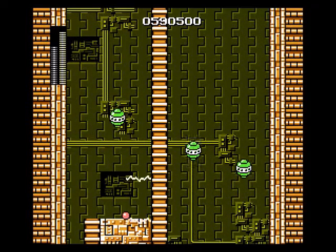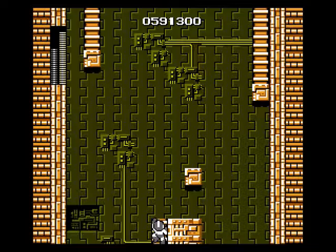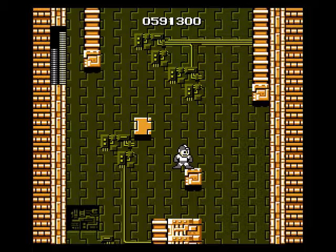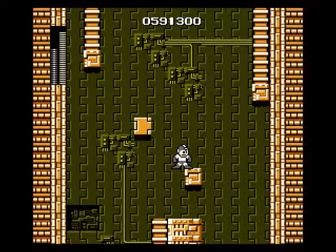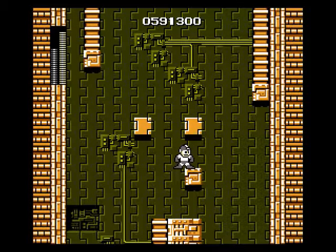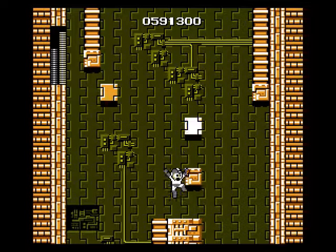You could climb down the ladder back there to pick up the health — that's what that other ladder's use became. These watchers are still annoying, but at least now you can see what it looks like for the weapon energy to be depleted. The Rolling Cutter uses one bar for every use, and since there are 28 bars, you get 28 uses of it typically.